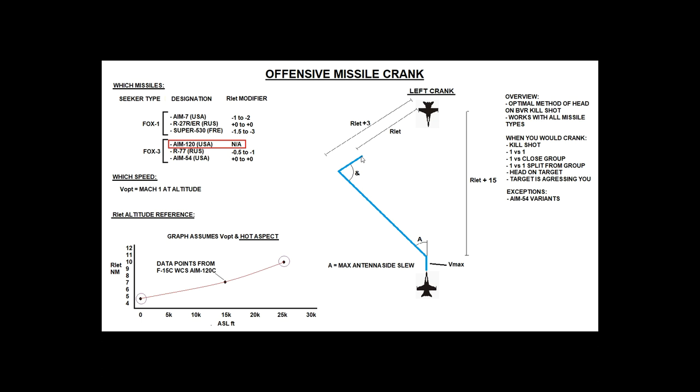What are we actually doing here? This makes us essentially invulnerable to hostile missiles. Let's say we crank from 25 miles all the way down to Rlethal plus 3 — which is 13 miles. The hostile — let's say a Flanker — will fire missiles, maybe at 20 miles, 15 miles, 12 miles. Because I'm cranking heavily, that missile can't go directly to me. Due to ballistics, it has to lead out in front of me — it needs a huge offset. So the missile fires on a massive angle out to the side.